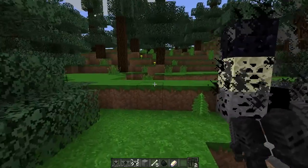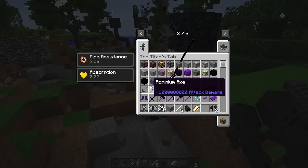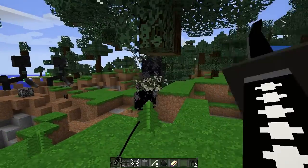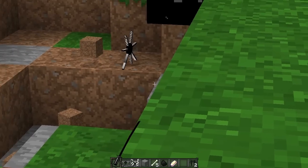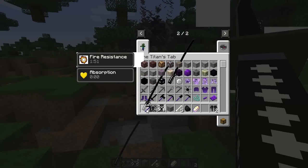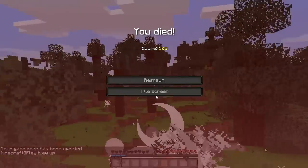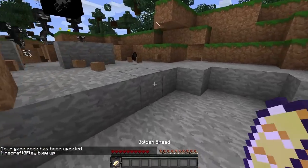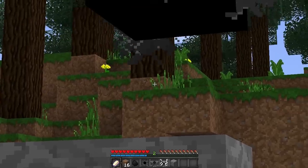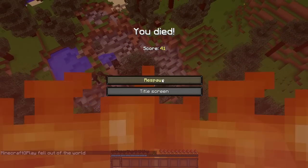Za chwilę przejdziemy już do mobów, ale myślę że na płaskim świecie będziemy się nimi zajmować. Spróbujemy na odległość tym mieczem - the ultimate blade - to zniszczyć. Udało się, dostaliśmy właśnie tę esencję. Pokażę wam co się może wydarzyć jeśli źle się za to zabierzecie. Podejdziemy sobie - co się dzieje jak to niszczymy? Po prostu to wybucha. Możecie również z tego zrobić blok który eksploduje - możecie go użyć jako pułapkę.